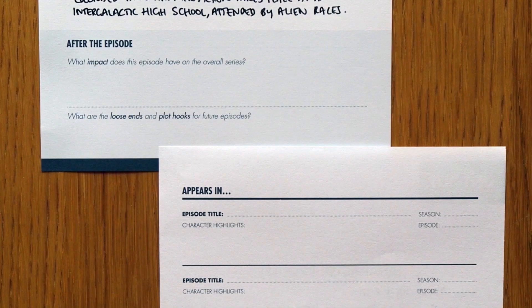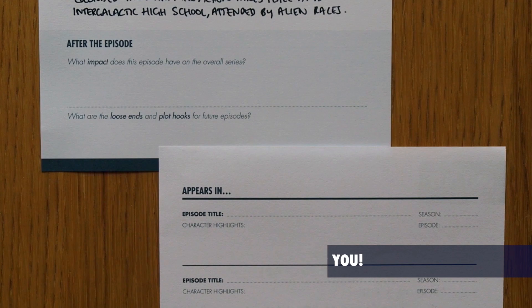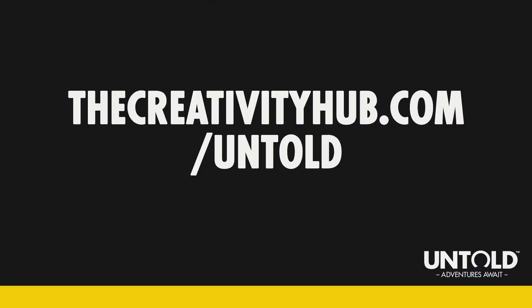Once the final showdown is complete, there's some housekeeping to take care of before you roll the credits on this episode. Fill out the sections of the episode guide marked After Episode — there are only a couple of questions, but they'll hopefully inspire you to continue your adventures in the world you've just created. Discuss the impact you've made during your adventures, and note any loose ends or plot hooks that could be picked up in future episodes. Finally, check out the back of your individual character profile and note any highlights from this episode. Remember that you and your fellow characters can always return to this world. If you head to the Creativity Hub website, you'll find everything you need to turn your single episode into a series.